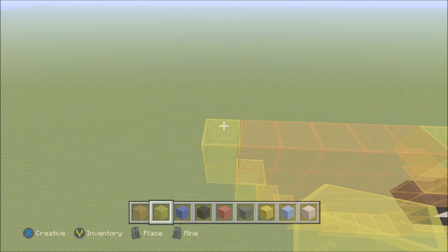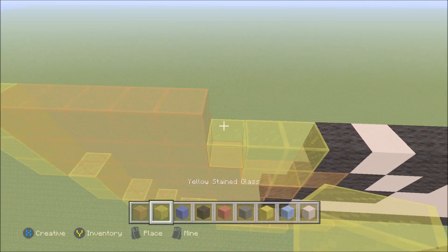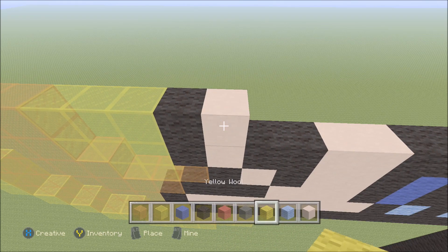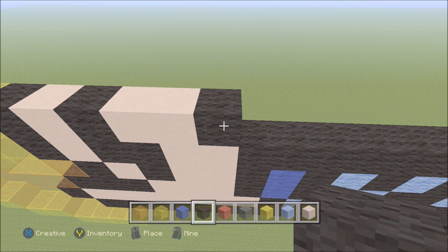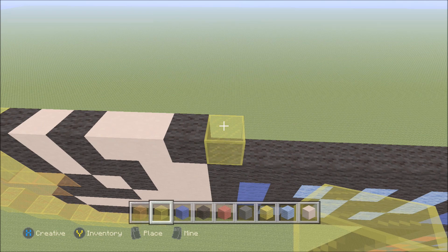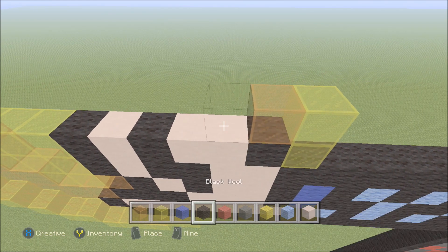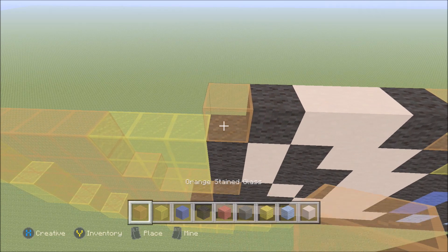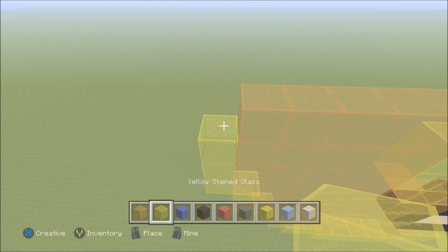Build up with yellow on the left. To the right add five orange stained glass, three yellow stained glass, black, white hardened clay, black, two white hardened clay, black, and then a yellow stained glass. While we're over here, finish off this hand. Above the yellow stained glass on the right, build up with yellow. To the left add one orange stained glass and a black, two white hardened clay, then a black. Orange stained glass, two yellow stained glass, six orange stained glass, then a yellow stained glass.